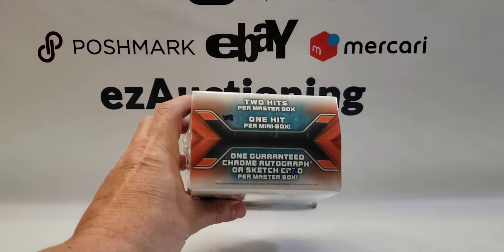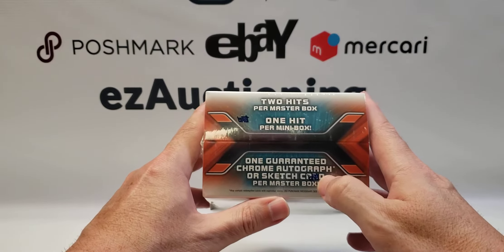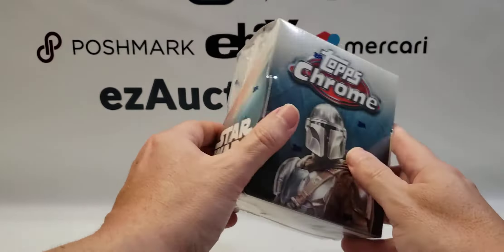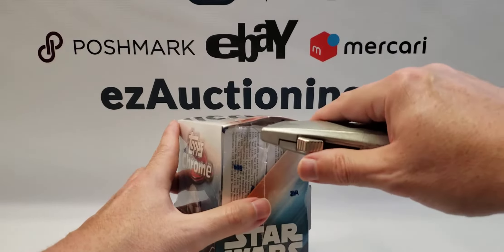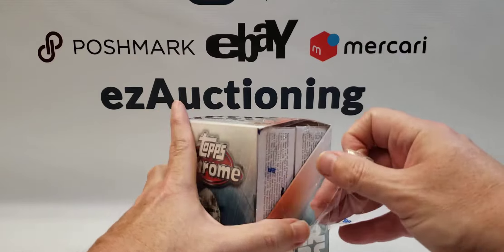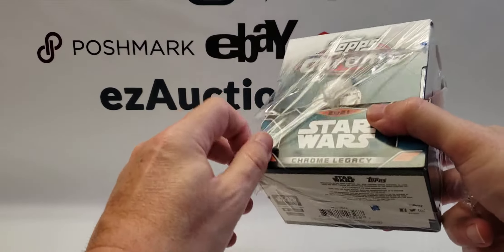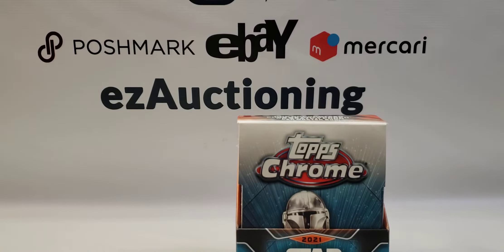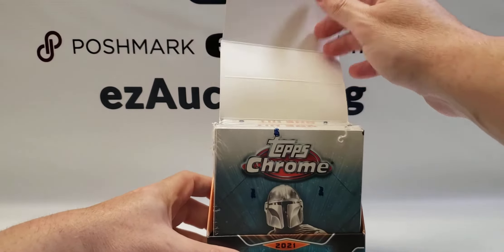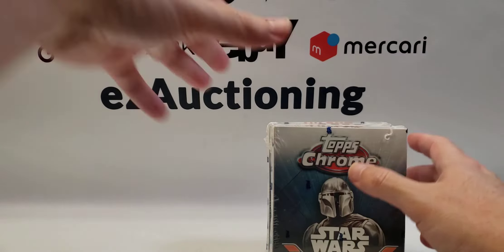I'll do both boxes, one box per video, so this will be the first one. You're guaranteed two hits per master box, one hit per mini box. One of the hits is going to be either an autograph or a sketch card, and the second hit is most likely going to be one of those coin medallion cards. I'm not sure if there are relics in here as well — if they are, they're probably rare because I've watched a lot of breaks and I don't recall seeing anyone pull a relic. Of course there are also numbered parallels and super fractors, which would be awesome to pull.